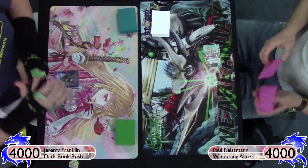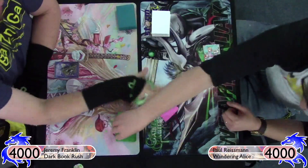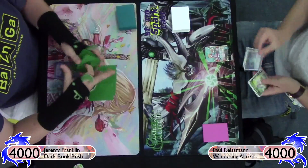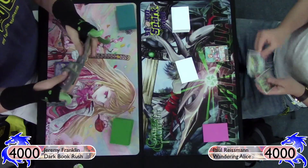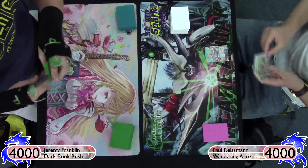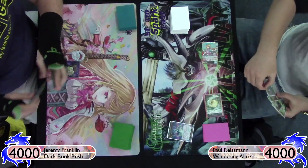Hey guys, DMO73 here bringing you another feature match for this week, going into Echoes of the New World rulers. Today I'm playing a dark book rush designed by my fellow team member Del Anderson, and I'm playing against my buddy Paul who is playing what I'll call wandering Alice — a list designed by Josh to focus on the Vingolf Alice and the interesting interaction she has as a wanderer with the new Echoes additions.